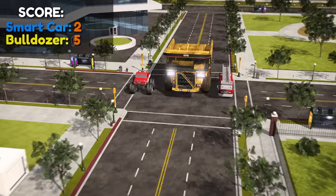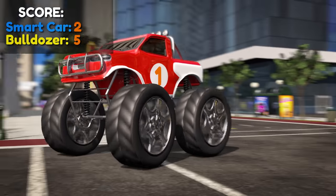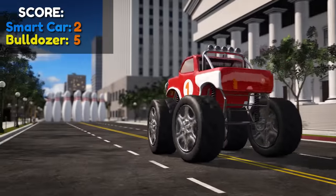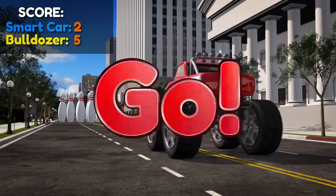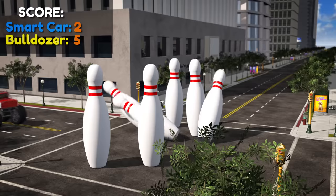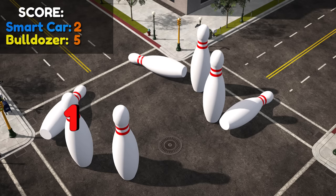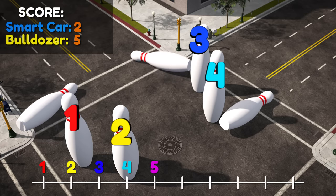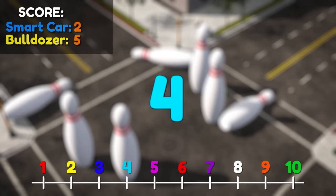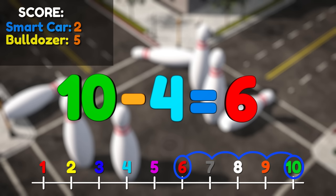How many pins do you think the monster truck will knock down? Ready? Three, two, one, go! Looks like the monster truck knocked down even more pins! There are four pins remaining, so how many did he knock down? We started with ten pins, so if we subtract the pins that are left, we'll find the number that was knocked down. So ten minus four equals six. The monster truck knocked down six pins! Looks like he's in the lead now.